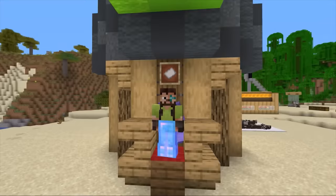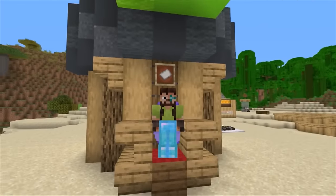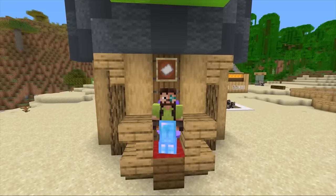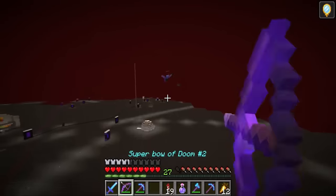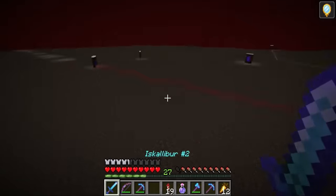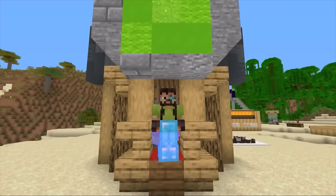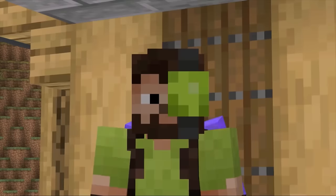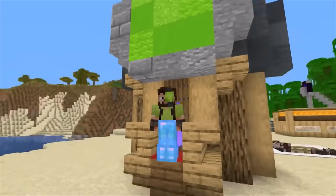Due to some unfortunate positioning, Doc actually managed to pick the green concrete block up. Awkward. But Doc being a gentleman, a few arrows later, he dropped it on the floor. And so goes the story of me obtaining the Omega Belt. Because everybody knows that for me, there's no better color than lime green.